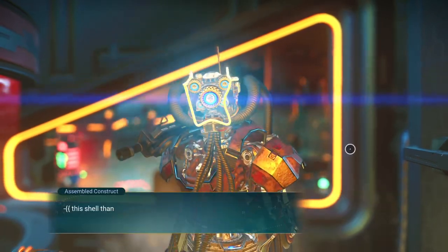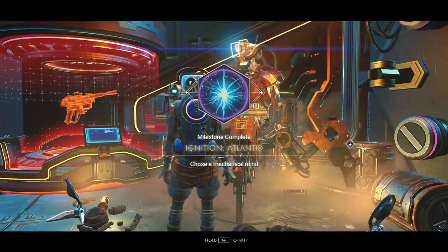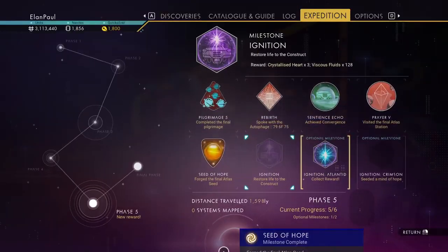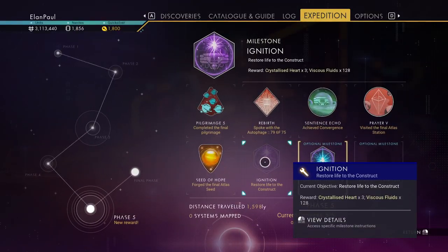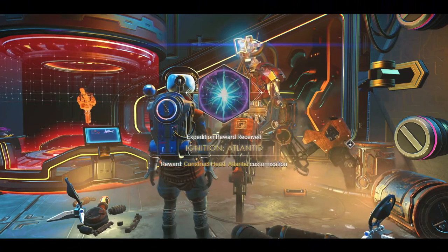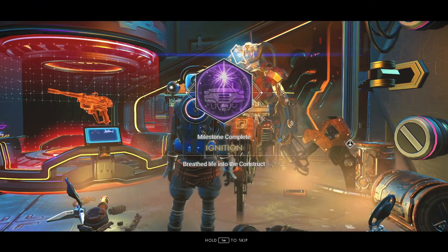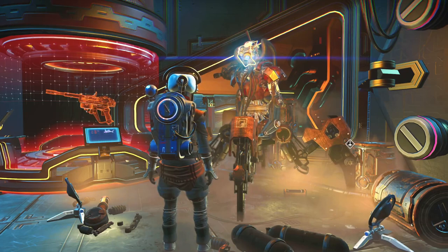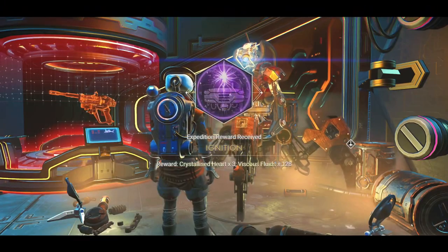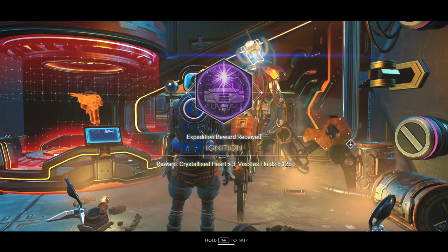There we go - greet the construct. And there you go, Ignition Atlanted. If we look at our choices you'll see that we have restored life to the construct and we have our Ignition Atlanted. Let's go ahead and collect that. Breathe life to the construct - milestone complete. So we are now complete. Let's go ahead and select it. Crystallized hearts, biscuits, fluids - which is just disgusting, thank you for that.